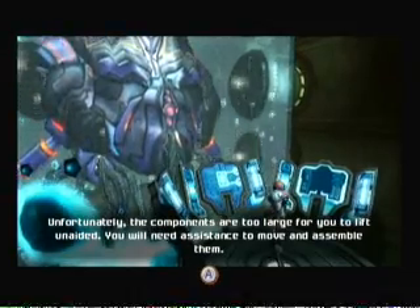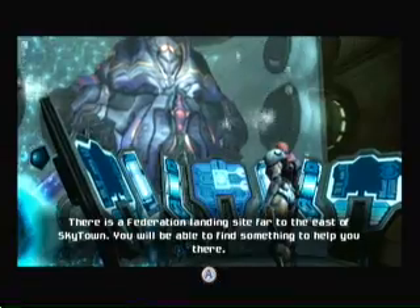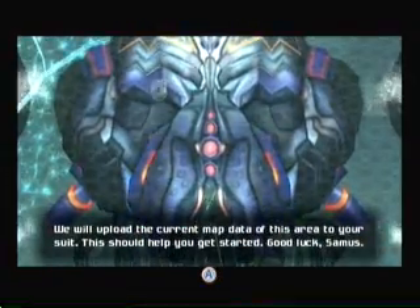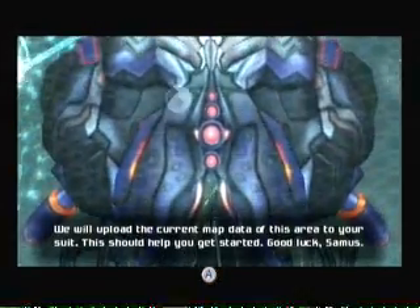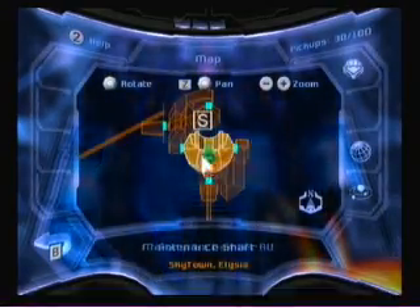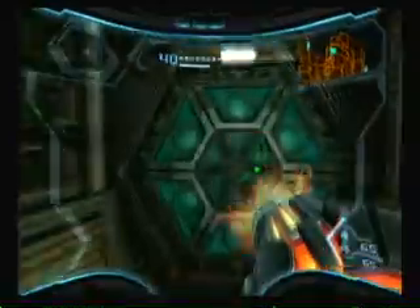Unfortunately, the components are too large for you to lift unaided. You will need assistance to retrieve and assemble them. There is a Federation landing site far to the east of Skytown — you will be able to find something to help you there. What it's basically saying is we have to build a nuclear bomb, but we can't build it by ourselves — we need an upgrade, particularly for our ship. But there's something that's going to be blocking us before we can do that.